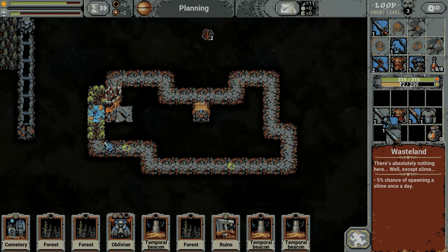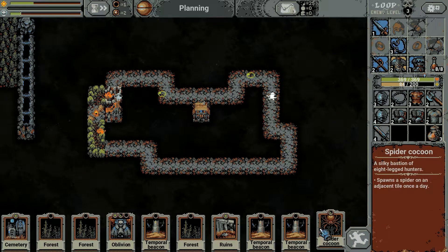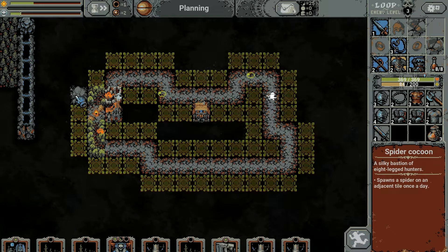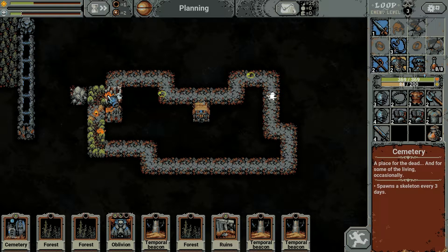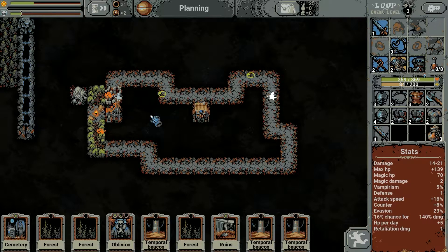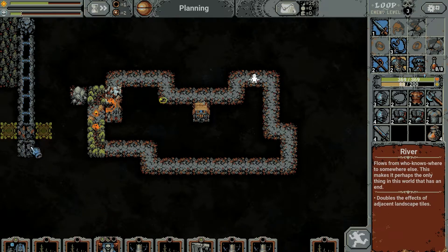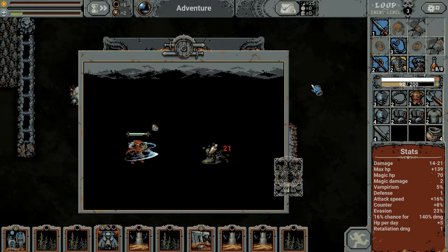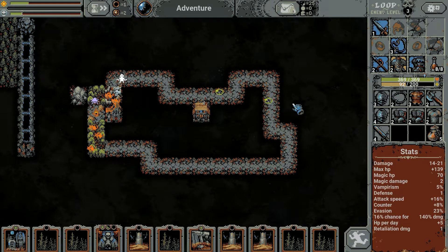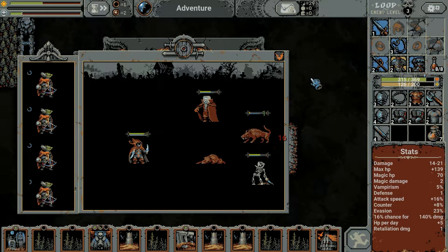We've now got a spider cocoon so I'm going to get that loaded up here - this tile is going to start to become very heavily populated. One thing I didn't think about is that the grove card's rat wolf can wander and he's buggered off to a tile we don't want him on, which is a little unfortunate. But here we go - we're out of the cemetery and we've got full archer cover, which is fantastic, so they'll do most of the work for you.